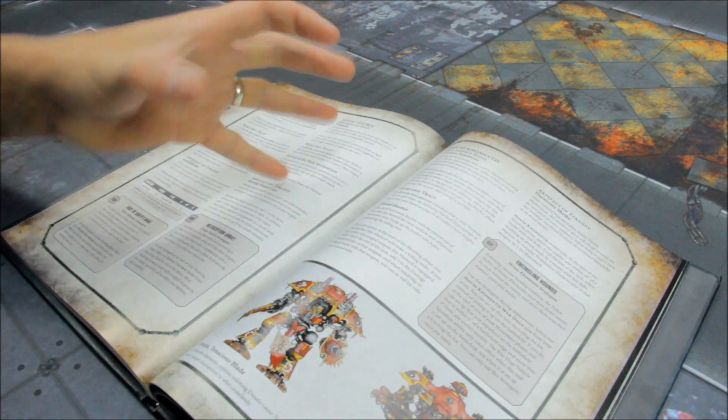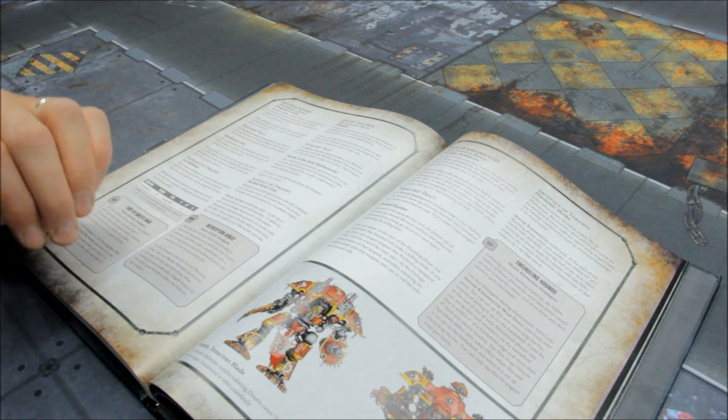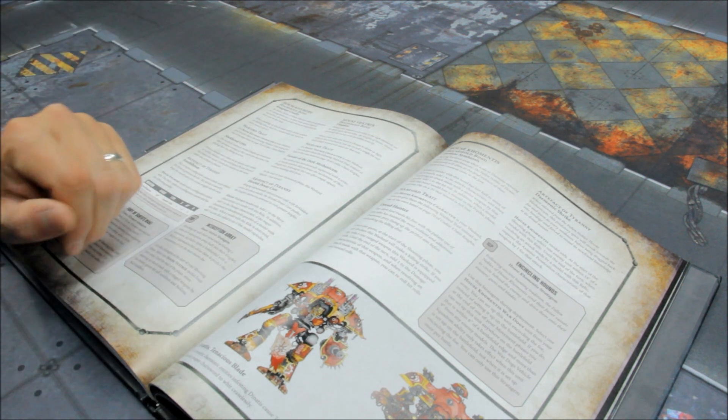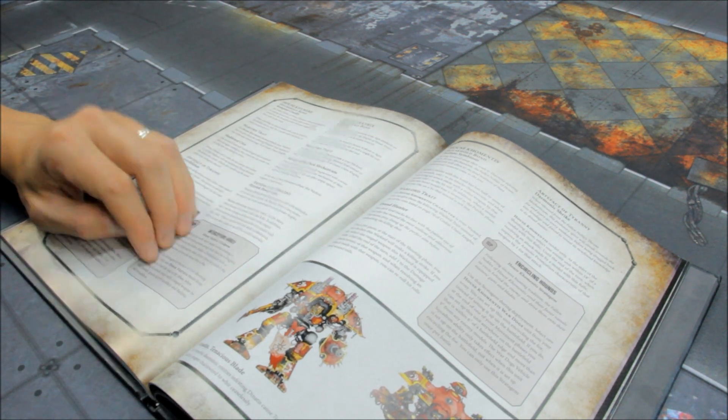The stratagem is Interception Array for two command points: use it at the start of your shooting phase, select one House Vextrix model — at the end of that phase, when resolving an attack made by a ranged weapon by this model, ignore hit roll modifiers and ballistic skill modifiers. So if you're damaged or the opponent has minuses to hit going on, you ignore all that. At the right point it's very helpful — for example against Eldar units with minus two to hit, or a damaged Knight with only a few wounds left, unleash full ballistic skill with no minuses.